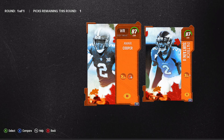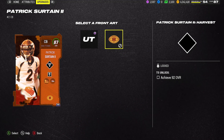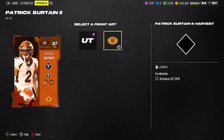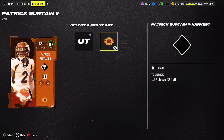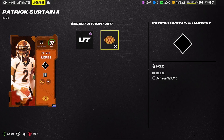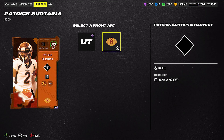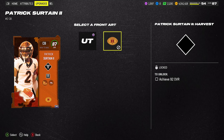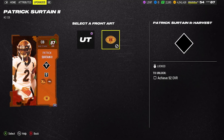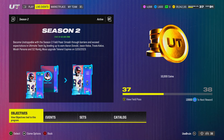Now, the title of this video — the Harvest promo leak. We got Amari Cooper 87 overall and Patrick Surtain II 87 overall from Amazon Prime rewards this past Wednesday or Thursday. The unique thing about them is when you go to the card art, you'll notice a 92 overall stipulation to get the full Patrick Surtain II Harvest card, and the same for Amari Cooper. They even have champion card art different from the Amazon Prime art, which pretty much confirms both players are getting 92 overall champions in the Harvest promo.